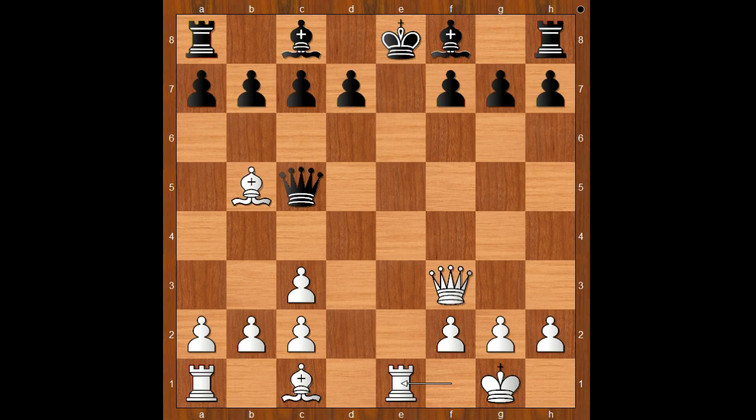Rook to e1, check. Bishop to e7. White to move. White will try to make the most of black's uncastled king. How to do that? Edward Lasker played bishop to d3. Black to move. Should black castle kingside or not? d5 was played.